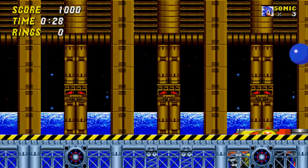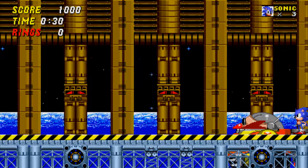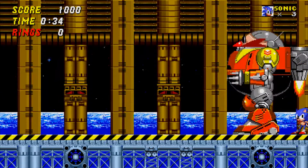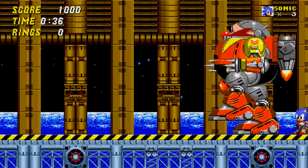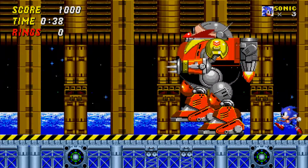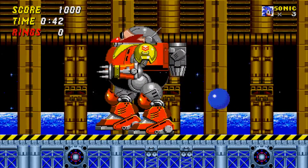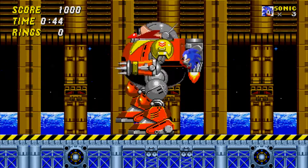Then as soon as the door opens, run to the very end of the room and just be patient. If you needed proof that Robotnik is faster than Sonic, here is your definitive proof. What you want to do is get behind the Death Egg Robot — I think that's what it's called — because it's very easy to consistently get multiple hits if you get enough height with your jump. Just make sure you jump over the fire, otherwise it's gonna kill you.